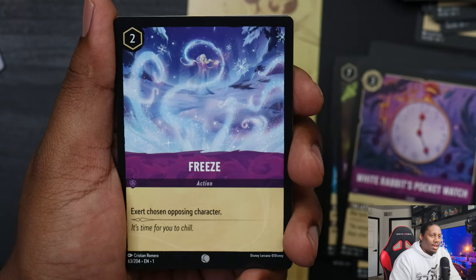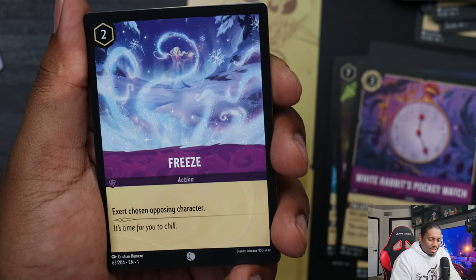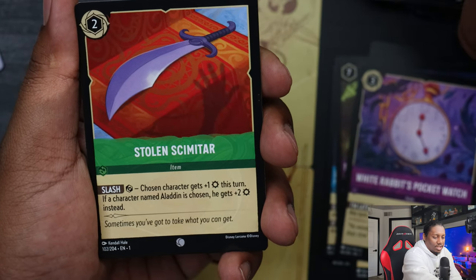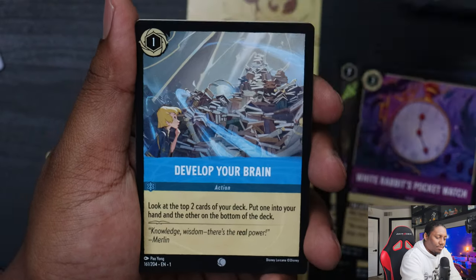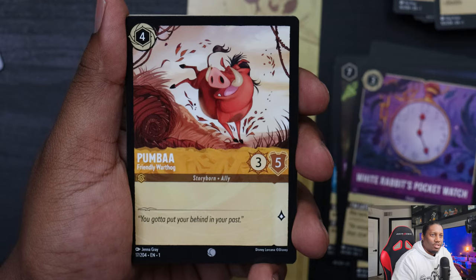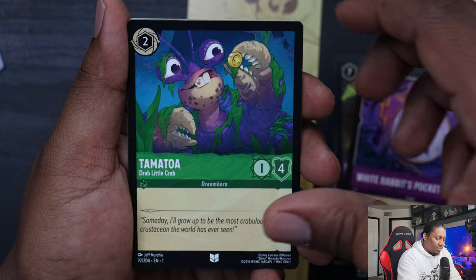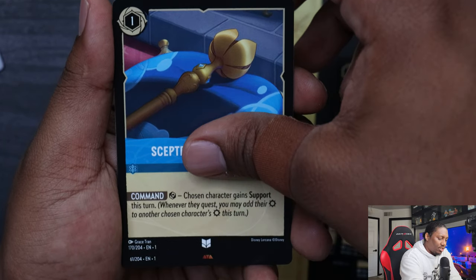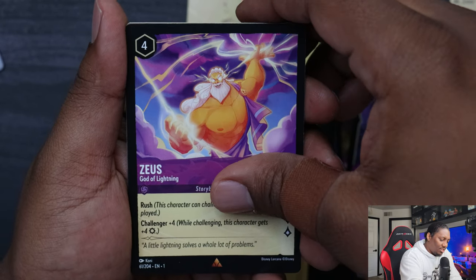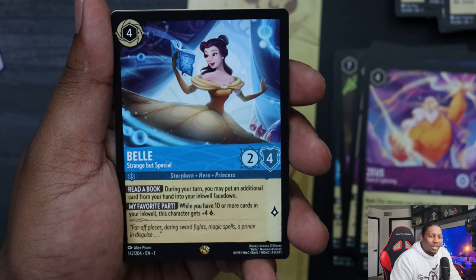So far I don't feel like I've gotten my value back out of this set, but I haven't looked up prices yet. I know Legendaries are decent money, but I really don't know what commons or uncommons go for. Tamatoa, Scepter of Arendelle again, Zeus the God of Lightning — he looks like he's about to strike somebody. We got another Legendary though — Bell Strange But Special. Nice little artwork, looks like she's about to summon something like in Kingdom Hearts.